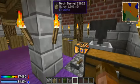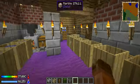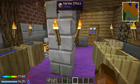Hello everyone. This is going to be a quick tutorial. Welcome to the waterhouse. This is where we store all of our water and turn it into leaves.